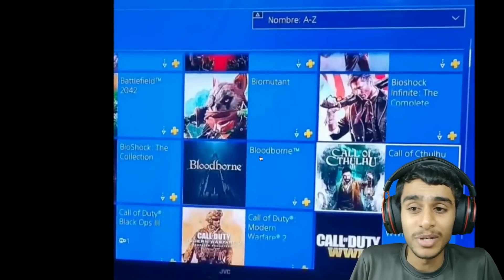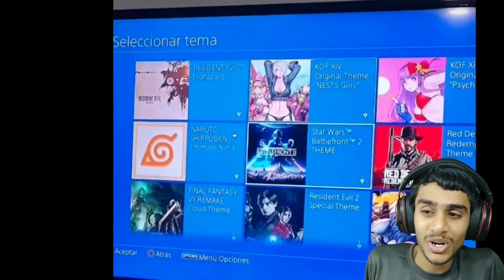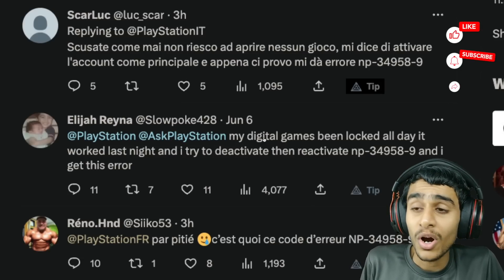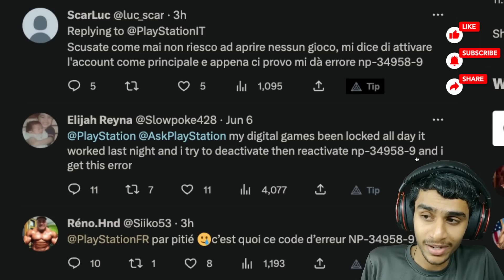After applying the fix, all your games will be unlocked and you can play all your games without any worries — it just works like a charm. So whether all your digital games are locked and you tried deactivating and reactivating but are still getting this NP34958-9 error, this video is for you.